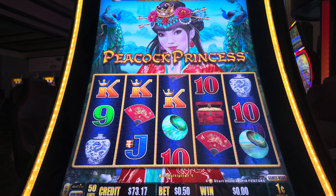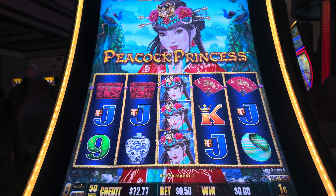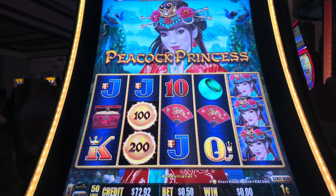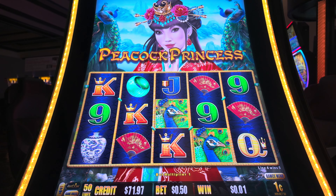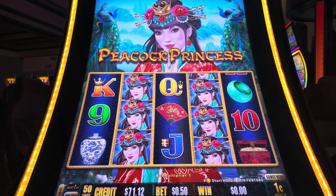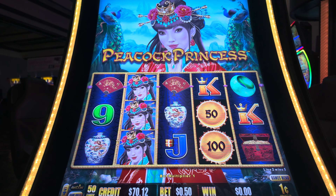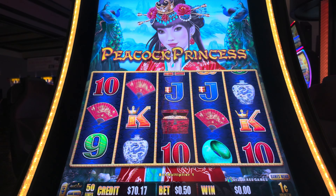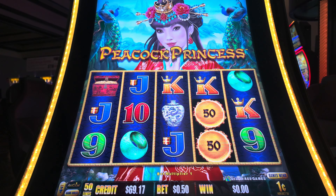The Peacock Princess slot keeps tempting us with a variety of symbols, but no big win just yet. Are these reels stubborn or what? With around $67 in credits, we're still in the game — locked and loaded for the next 50-cent bet. It's time to roll the dice, or in this case, press the button, and turn those symbols into a jackpot symphony. Looks like the Peacock Princess is starting to warm up to us. Check out those numbers appearing alongside the tens and nines. This could be the start of something good. We're holding steady with $71.62 in credits, still throwing down 50 cents each time. No backing down now — time to hit that button and unleash the jackpot. I can feel it in my cybernetic bones.